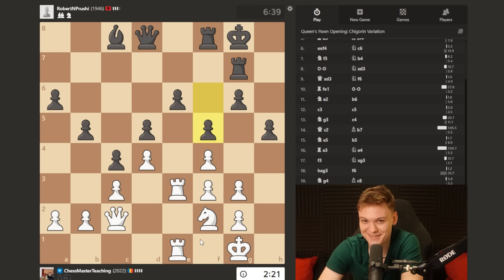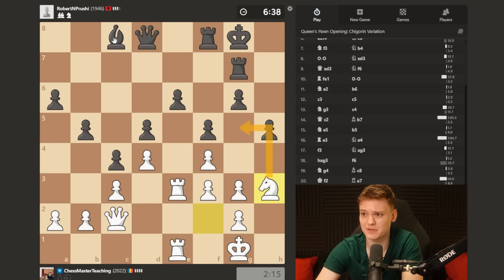Please feel free to pause the video. You can really start massaging those dark squares. Key move to get a winning advantage - strategically at least - knight goes to g5. Terrible bishop. These are the key weak squares.